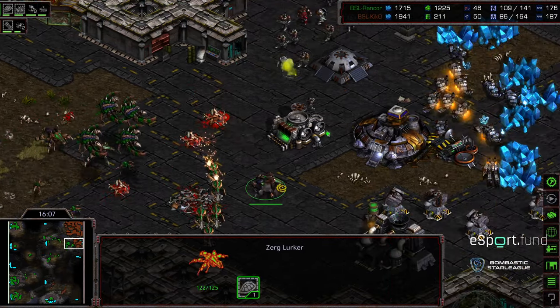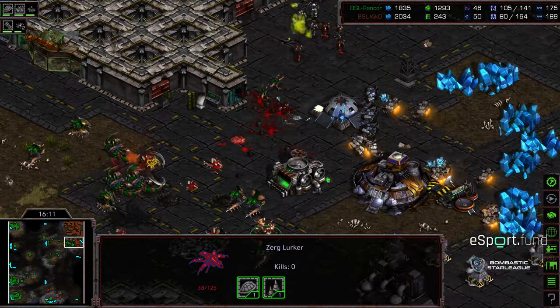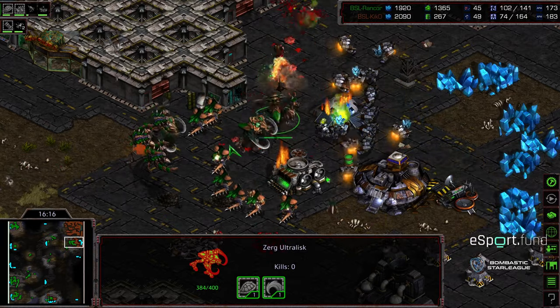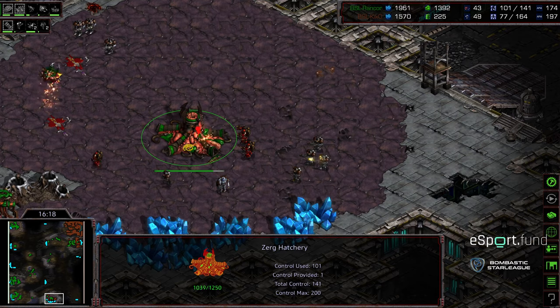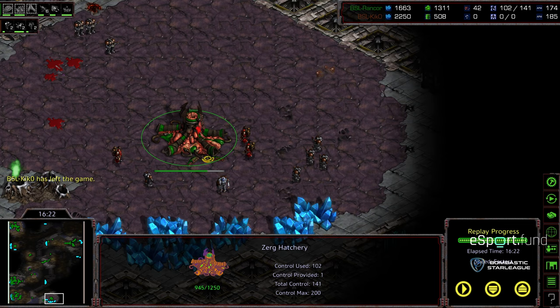The Guardians and Hydralisks now pressing into the natural expansion. As soon as these Lurkers burrow, this is going to be very difficult to deal with. Some Ultralisks moving in as well. Rancor just flooding into the natural expansion — this is certainly going to be GG from Kiko. There was a counter at the 6 o'clock location that I missed, but honestly it's not going to be enough. Too little, too late. I like the decision from Kiko — it's like, okay, I'm going to lose all these units to Guardians anyway, let me get done what I can get done. Just ended up getting flooded overall. Hope you guys enjoyed it.